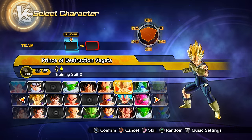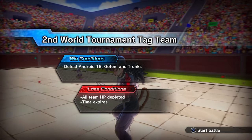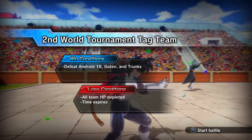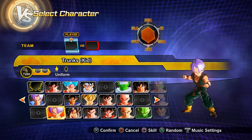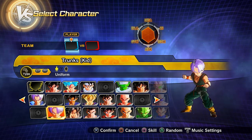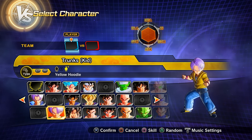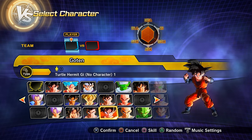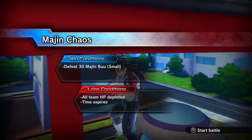Parallel quest 48 — unlock by clearing PQ 47. Clearing it unlocks three things: preset 1 of Kid Trunks, preset 2 of Kid Trunks, and preset 1 of Gogeta.